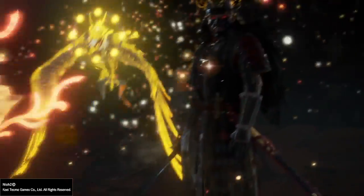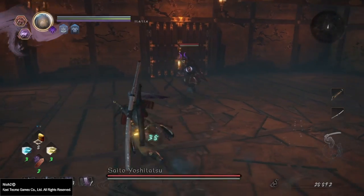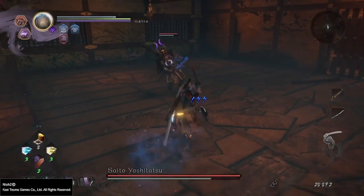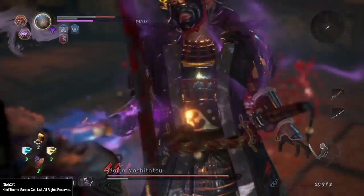Greetings Samurai! Paiot here and in this video we're gonna go over how you can defeat Saito, the second humanoid boss in Nioh 2. Saito is different from the elephant dude in a way that she is also a shiftling like the protagonist, and she has guardian spirits with which she can fuse.